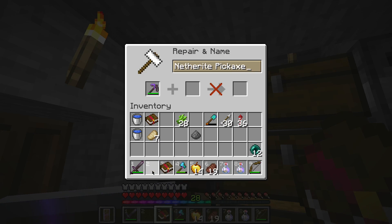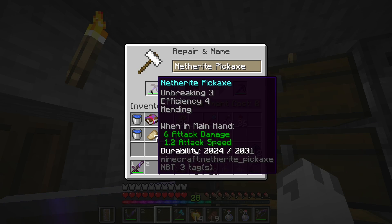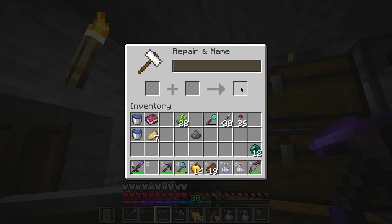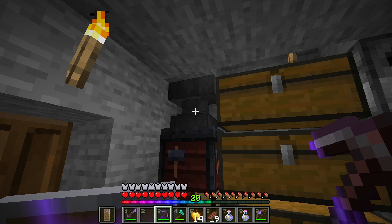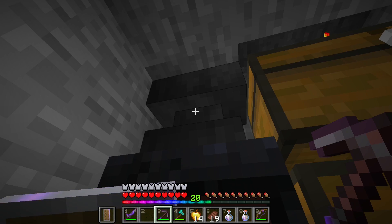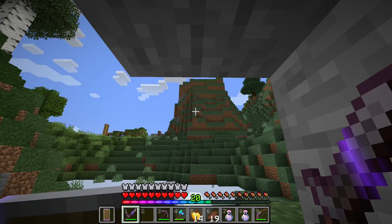Speaking of enchanting, I suppose now is as good a time as any to combine my Efficiency 4 book with my Netherite pickaxe to get an Efficiency 5 pickaxe. I'm also going to want to take my anvil with me so that I can use my elytra right away once I find it. And now off we go.